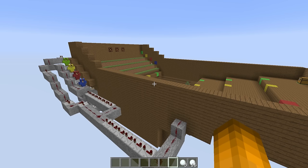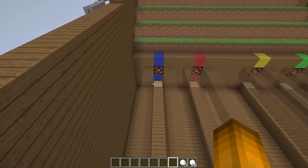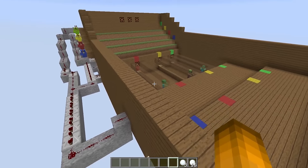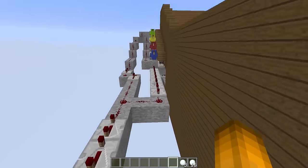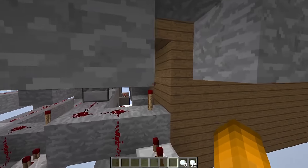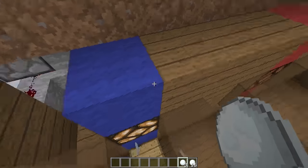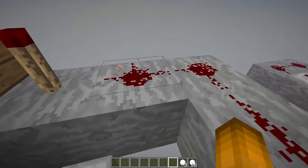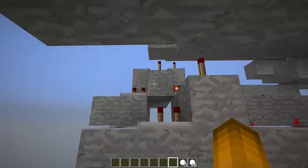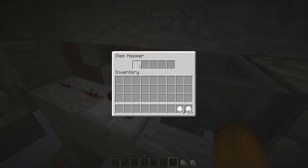Let me explain the redstone behind this machine. The player who keeps their zombie on the pressure plate the longest has the most advantages, but skill doesn't guarantee a win — there's also a big luck factor. When you keep your zombie on the pressure plate, it turns off a torch which allows a clock to pulsate on and off. While the clock is pulsating, it triggers a one-out-of-three chance randomizer that dispenses one random item into a hopper each pulse.